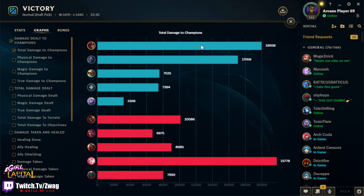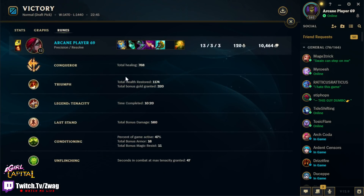I'll see you tomorrow as always — two more videos. Let's see our damage: we did the most damage on our team, though not the most in the game. Seraphine actually did a ton. Sundered Sky healed us 768, Triumph healed us almost 1200, Last Stand did 560 damage, and 47 seconds of max tenacity from Unflinching. Peace out guys, have a good one — thank you for watching.